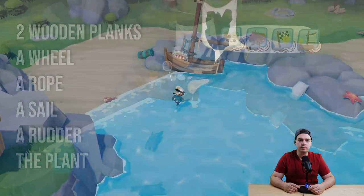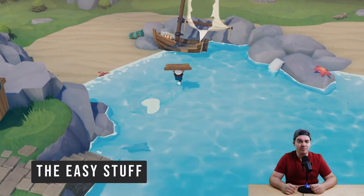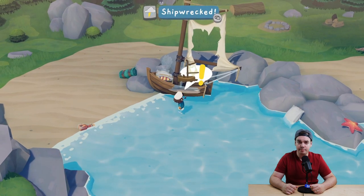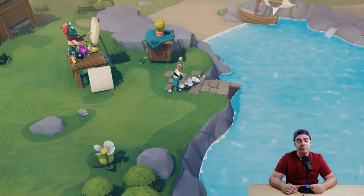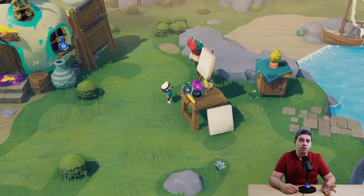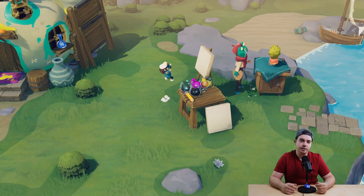Let's start off with the easy ones. The two planks you need you can basically find in the water right next to your ship, so just pick them up and place them on your ship and that part is already fixed. Next you may also want to go get your plant. It was basically stolen by the artist, so just give him a bottle of booze instead and you will get your plant.